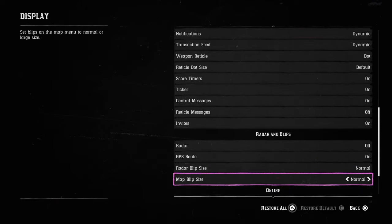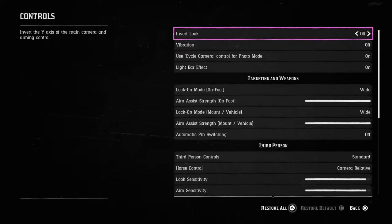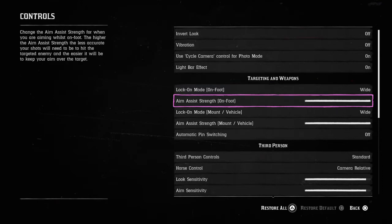The rest of the display settings: scoretime is ticker, central messages are on, vertical messages off, invites on. In controls, invert look is off, vibration is off — though I sometimes turn it on if I'm looking for treasure maps. The lock-on mode I have set to wide, so it locks onto targets a lot better. Once I'm done with one person it locks onto the next — this has really helped me in free roam PvP.